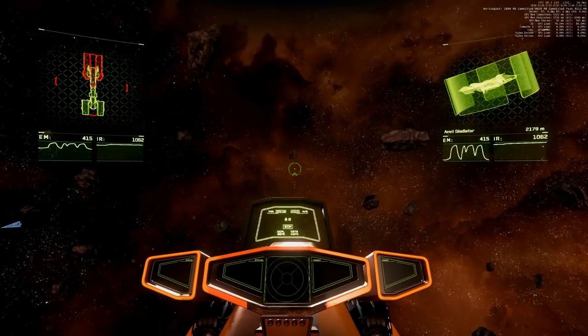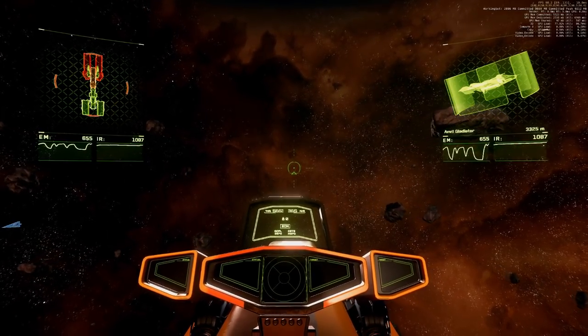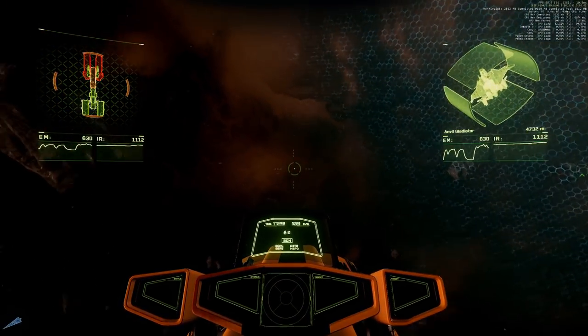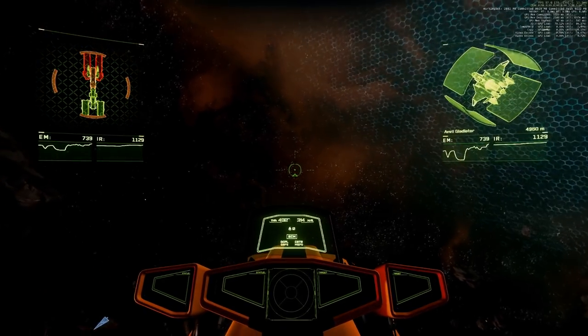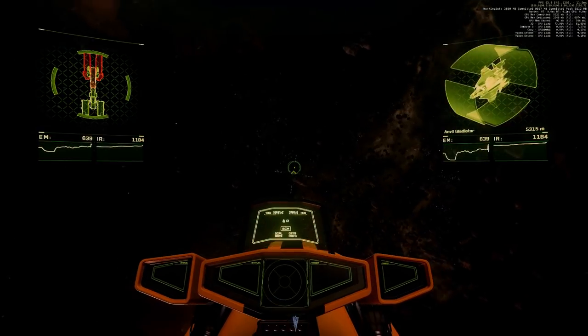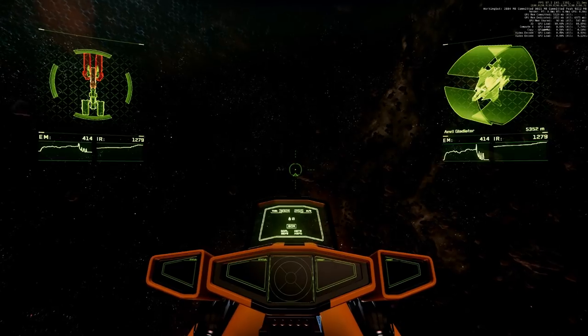Looks like normal SCM speed. Do we have EF afterburner? Yes. And this looks like normal flight controls. And we have our guns.